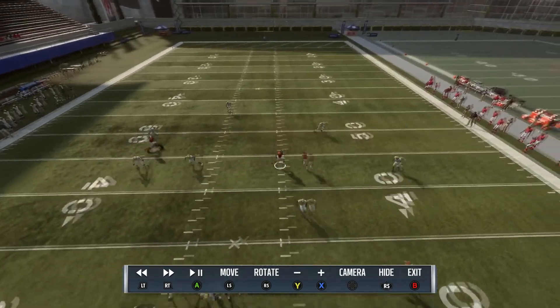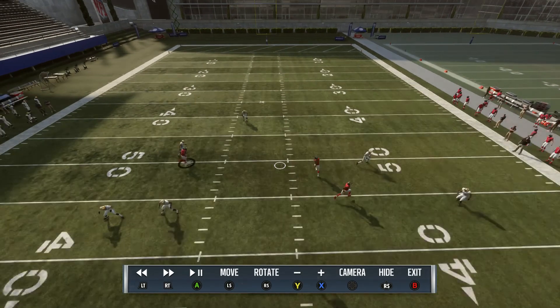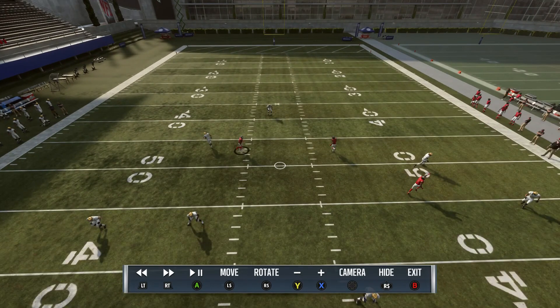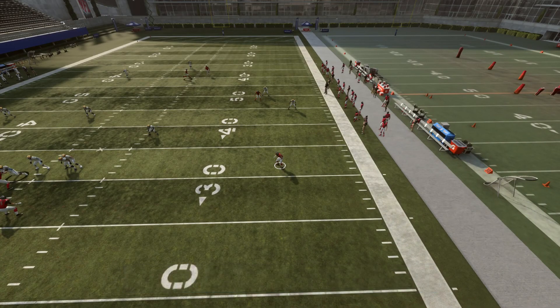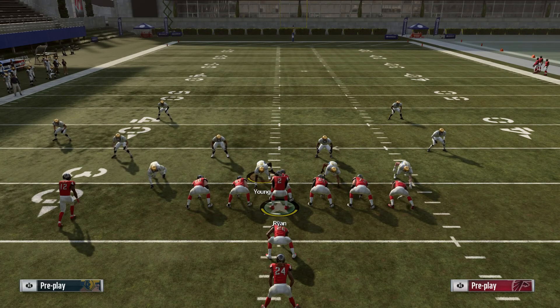I read the crossing route first. If that's not there and I see it's taken away by the corner, I'll read the post. If everything's boxed up, I'll throw late to the flats as my checkdown — to the tight end on the whip route.